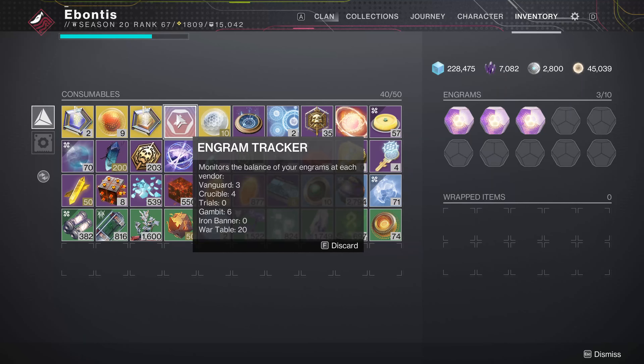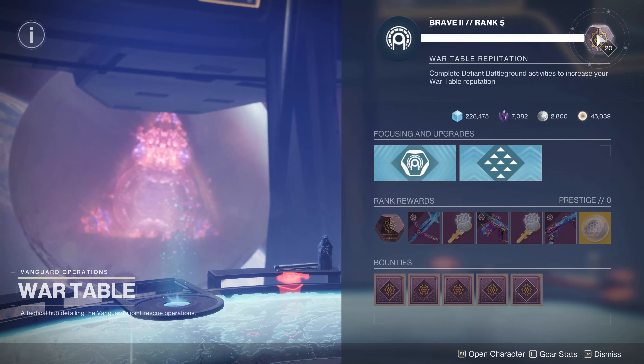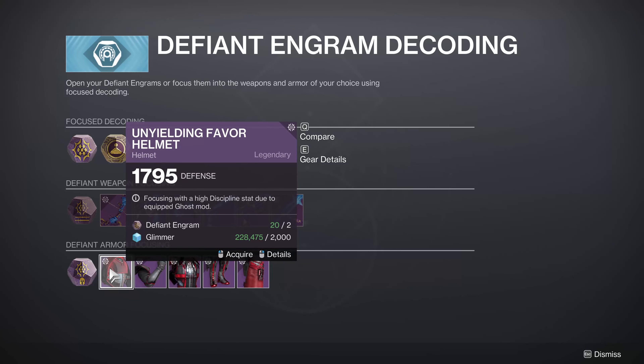The Engram Tracker shows I have 40 total — I've got some at Gambit, some at Crucible, some at Vanguard from the stuff I've been doing. Your Defiant Engrams are how you're going to basically choose to focus into weapons and armor. If you want a piece of armor, it's going to cost you two Engrams and some Glimmer — the cost went down pretty well.